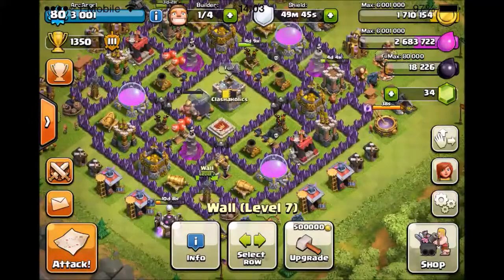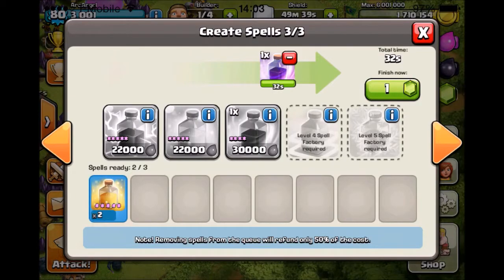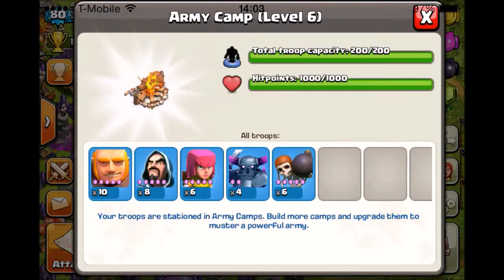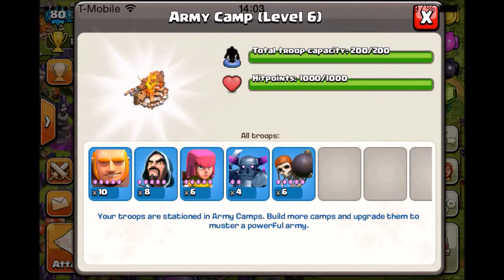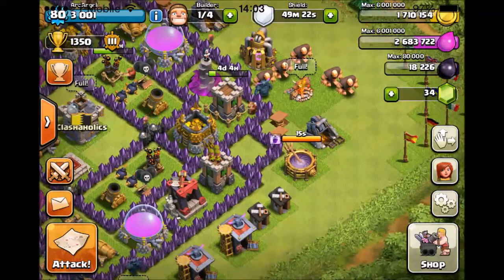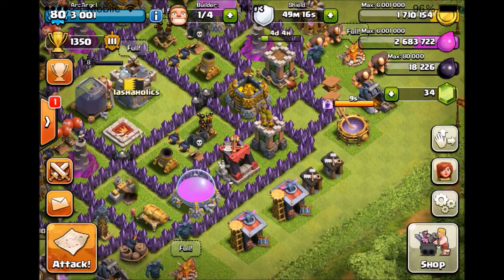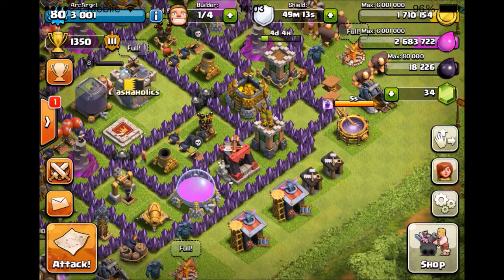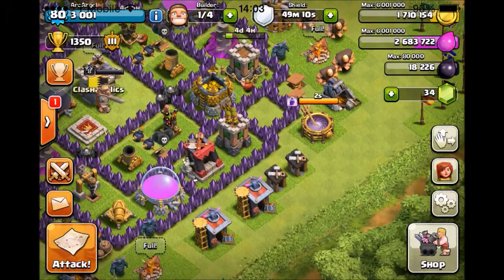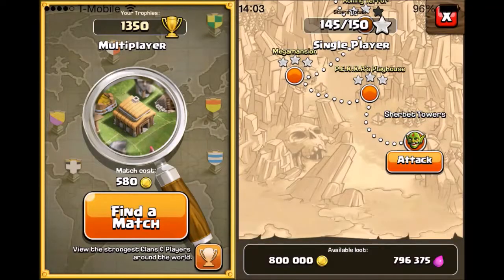Okay guys, I hope that wait wasn't too long for you. Now we're back — we're going to take on Sherbert Towers. As you can see my spells are finishing up. I'm going to go with two heals and a rage. For the army comp I'm actually going to use PEKKAs for this one — four PEKKAs and some Giants acting as a sort of Golem, kind of like a go-wipe. And Wizards and just a few Archers for good measure. I think we should be able to tear through this one pretty easy. It's really going to depend on the Tesla placement — whether they're inside the base and easy to get to.